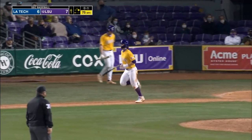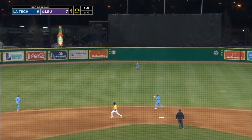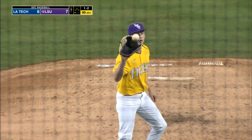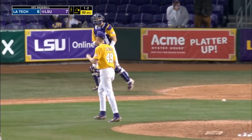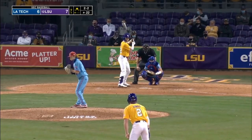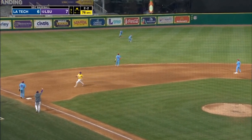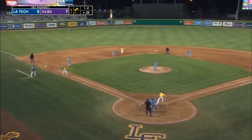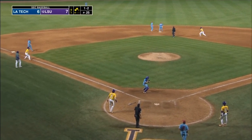There's ball four. Cade Beloso is on deck. A liner to center field, caught by Parker Bates. That pitch right there has been pretty good. Grand slam — I know who did it. You already know. You must have cheated. Zach Arnold. Ground ball left side — it's under the glove of the shortstop Ray. He got twisted up, didn't know whether to go backhand or not. Right through the wickets this ball goes, and the Tigers get some insurance on back-to-back errors.